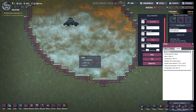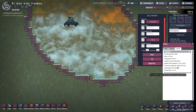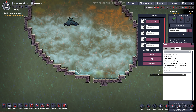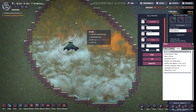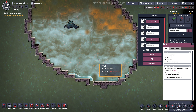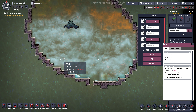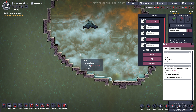One gas I didn't mention is steam. If water reaches 99.4 degrees Celsius it will turn into steam. It will burn your duplicants unless they're wearing an exosuit, so it's good to avoid steam.